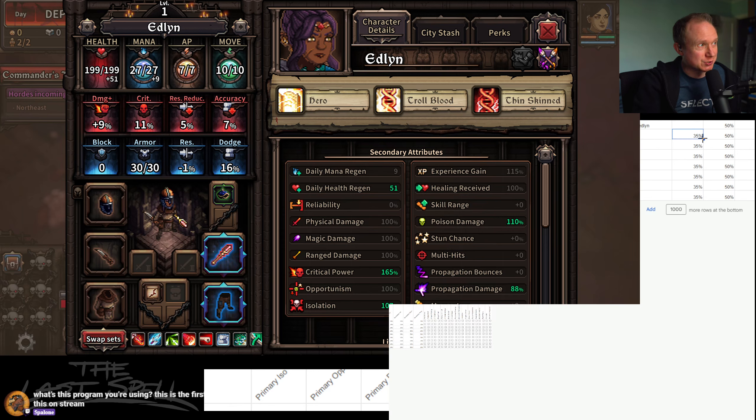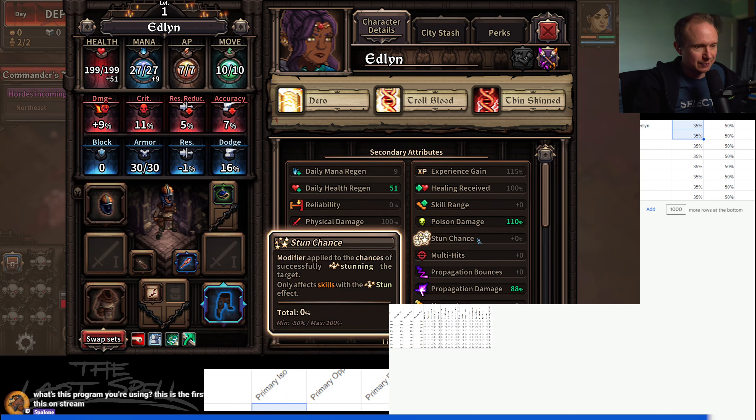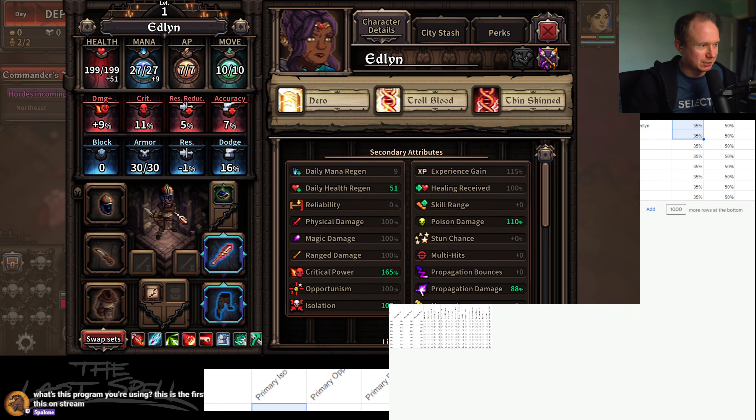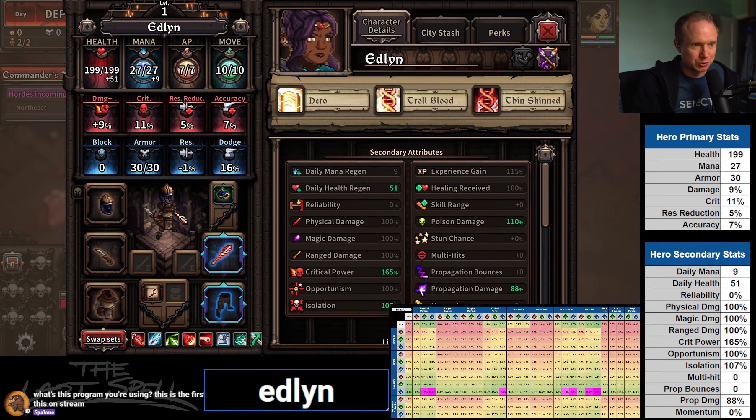I wrote this myself, Pallone. This is a spreadsheet that I wrote — it's still a little bit jank, we're still working out the details — but this is a damage calculator. I wrote something that parses screenshots and fills in all of the hero stats based on that, so we can use it to guide our level-ups. Right now we're benefiting most from isolation, but crit power also has a decent value.